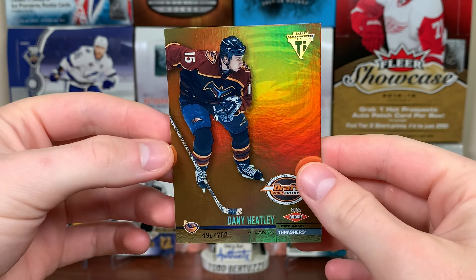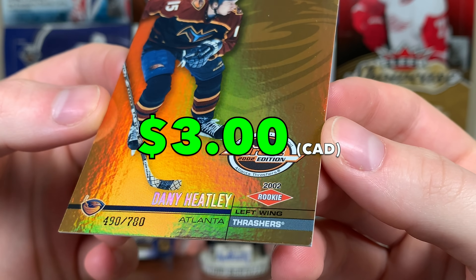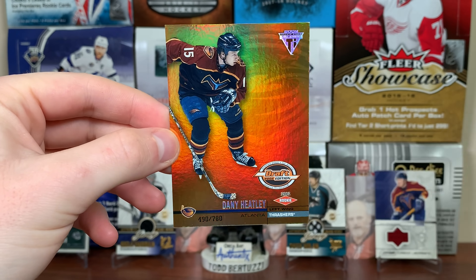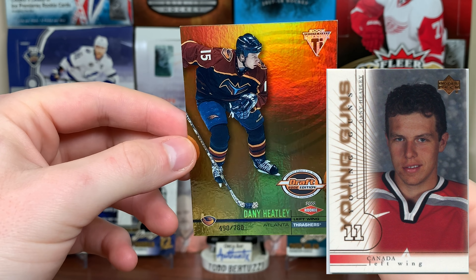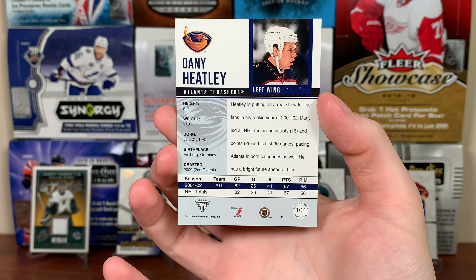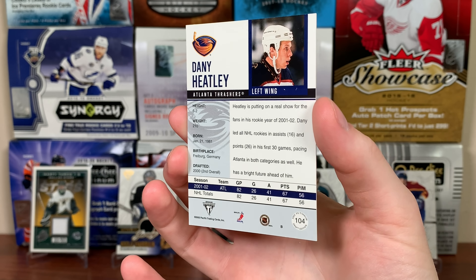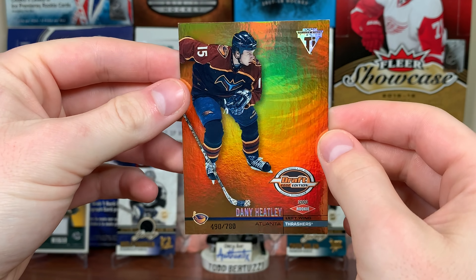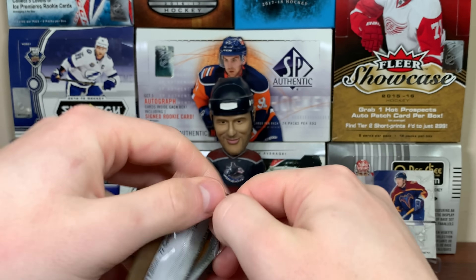And look at that — Heatley rookie! Land of the Thrashers, first rounder in 2000. His actual rookies are in 00/01 as a Young Guns, but here he is, 490 of 780. Calder Trophy winner, 01/02 — awesome. I'm already really happy with this box. Very nice — what a box so far!